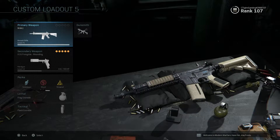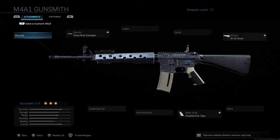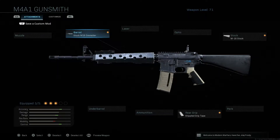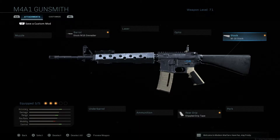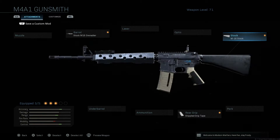I say it's a secret, but at the same time it's not really a secret because the name of the attachments says M16 in it. To make the M16, all you need is the barrel — it says right there 'Stock M16' — and for the stock you have to go with the M16 stock. Even though it's called a hidden weapon, the attachment names give it away.